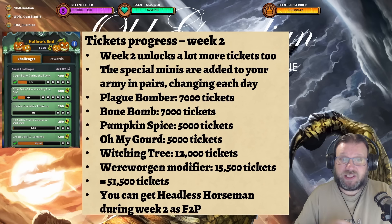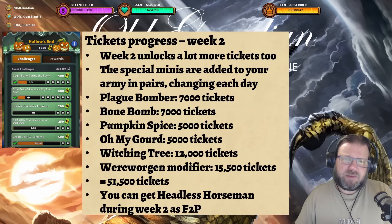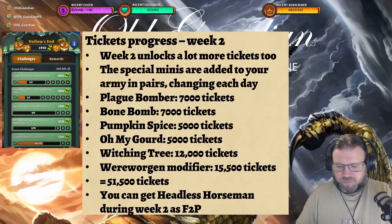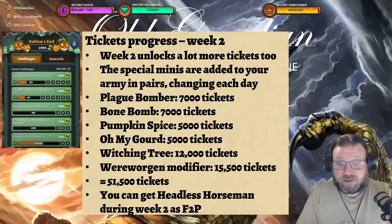The special minis in week two and week three are going to be added to your decks in pairs, changing each day — so each of those minis are going to make more than one appearance. There are challenges related to those minis that give a lot of tickets: Blake Bomber gives 7,000 tickets, Spawn Bomb gives 7,000 tickets, Pumpkin Spice gives 5,000 tickets, and Witching Tree gives 12,000 tickets. Add those together with the Wehrwogen modifier — there are some Wehrwogen challenges that can give you 15,500 tickets — and week two is going to unlock 51,500 tickets in total.